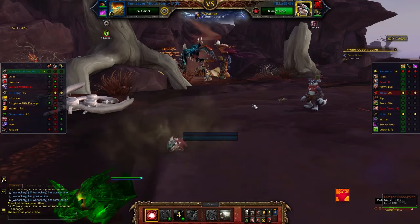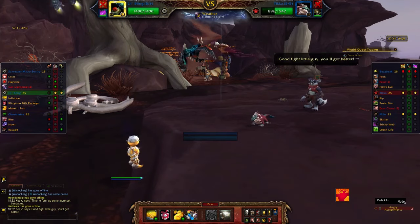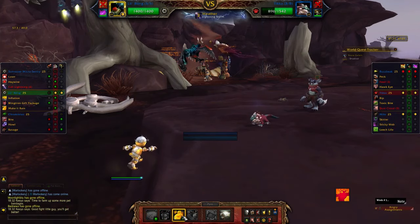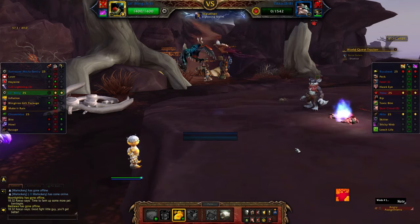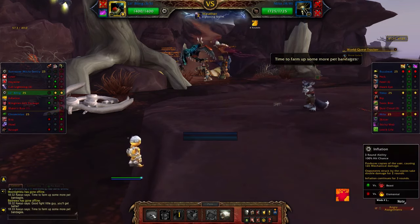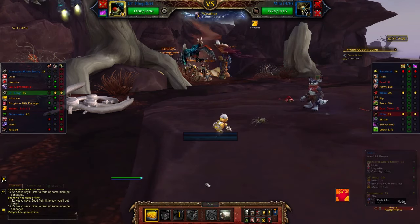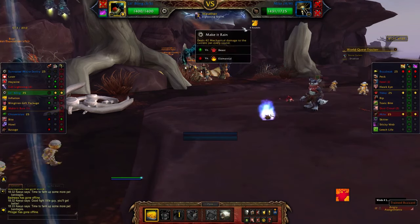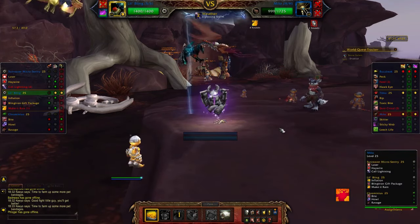Once the Sun Reaver Micro Sentry falls, we'll send out lil bling and use a single cast of Make It Rain. Make It Rain has a reduced hit chance and so may not take care of Tikka in one hit — if that's the case, just follow it up with an inflation. If it does take care of him, then use inflation against Milo. Paired with the Lightning Storm, it does a ton of damage and we'll finish him off in just a couple of rounds.